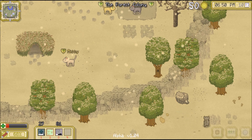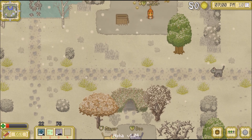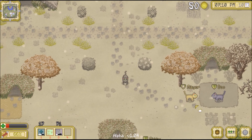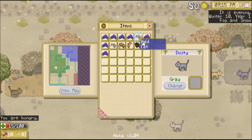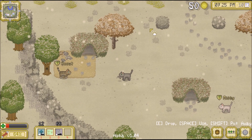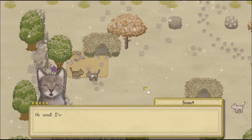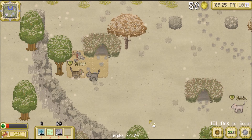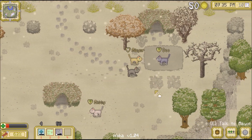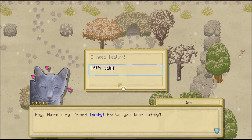It looks like Mayor and Doc are talking - they talk a lot, which makes sense because you'd have to have some pretty good communication between the healer and the leader. Is Scout back? Yes. I think Dusty would present her very proudly with another mouse - also because Scout is a hunter herself, I think Dusty might be kind of showing off a little bit to her. Let's give her the mouse. 'Oh wow, I've always loved these. Thanks a billion, Dusty.' We probably need healing - let's go to Doc.